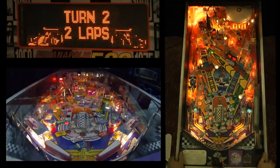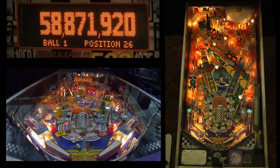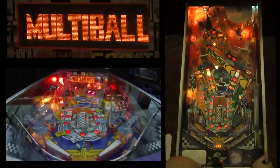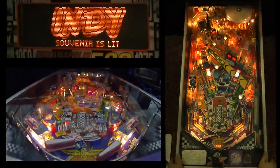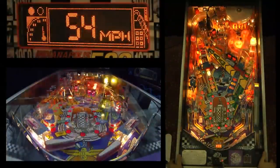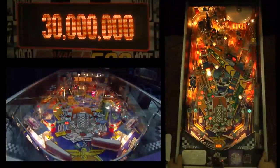Let's start multiball. There's the second lock, and we're ready for multiball. If you've played Scared Stiff, you know the multiball in this game. Either ramp is worth a jackpot. You shoot either ramp, like the right ramp, and then after shooting a ramp, only the opposite ramp is now worth jackpot. So there's always one ramp lit for jackpot.